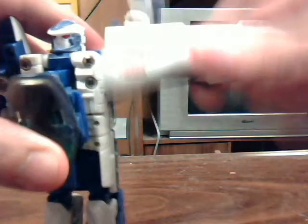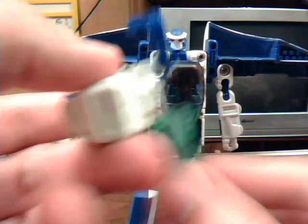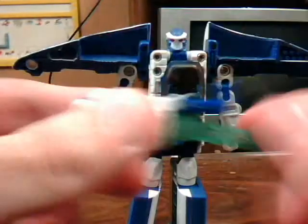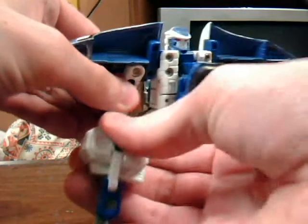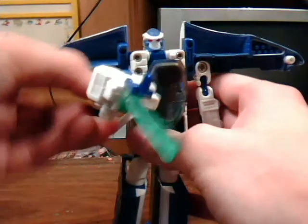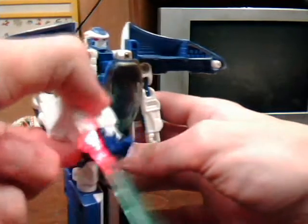His head can turn 360 degrees. And now to this piece that's left over — yes, it lights up. Fold this up, push that down, pull out this little piece here, and then you peg it in, and there he has his rifle, which lights up. Pew pew pew!